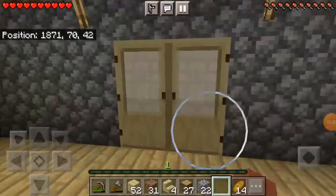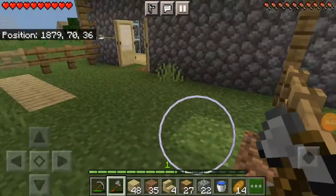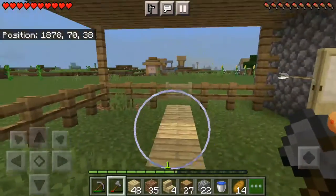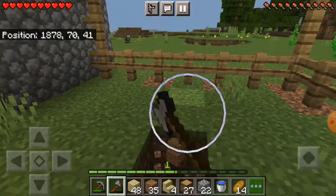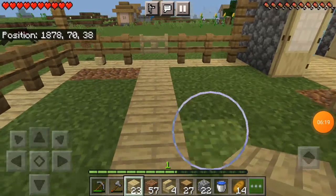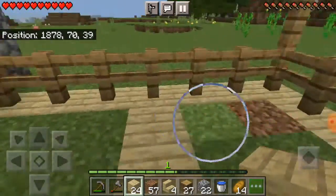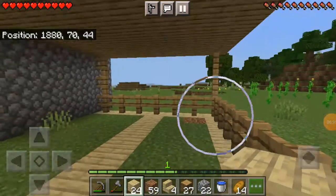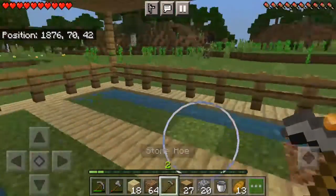So guys, we come to the farm area. We have to make like a path so we won't keep our foot on the farms. We have to clear out the area which the fence gate has, and cover the bottom of the fences with birch planks. Now we have to give the water supply for the plants. Now we have to plant the seeds. After planting, I'll meet you. I have planted the seeds, so it'll grow up.